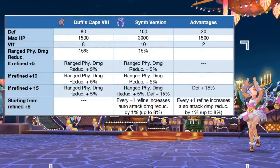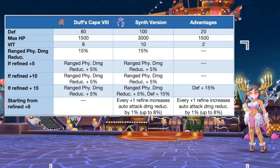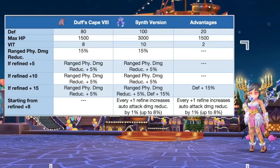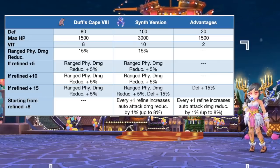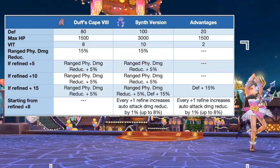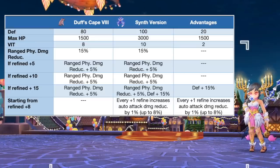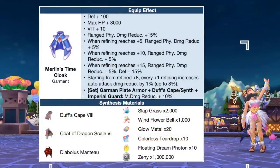Up next, we have the synthesis of Dove's Cape. In comparison to a tier 8 Dove's Cape, the synth version will grant additional 20 DEF, 1500 max HP, and 2 vit. Refining it to plus 8 or higher is ideal since it will increase auto attack damage reduction by 1% for every refining plus 1. At plus 15 refinement, it will grant a total of 30% ranged physical damage reduction, 15% DEF, 10 vit, and 8% auto attack damage reduction. This will be a good defensive gear in PvP, especially when fighting against ranged physical classes like Stellar Hunters. Here are the needed materials for synthesizing Dove's Cape.